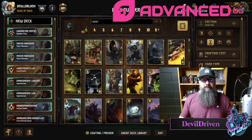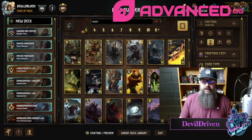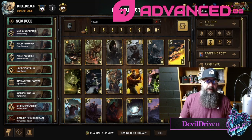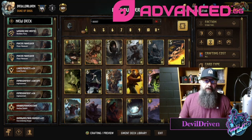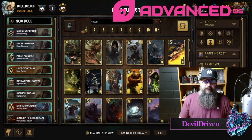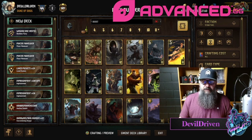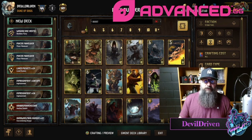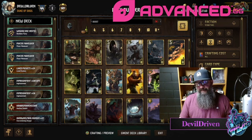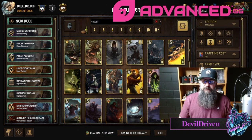Hey guys, what is up, I am Devil Driven. Today's video: some more reveals — two more Scoia'tael cards came out today, one by Hesser and the other one by Afeldi. First we're going to go over the Afeldi card because it just came out a few minutes ago and I haven't really got to dive into it. It's a classic character, which is kind of cool. I was wondering how they would make this card — it's Torque.